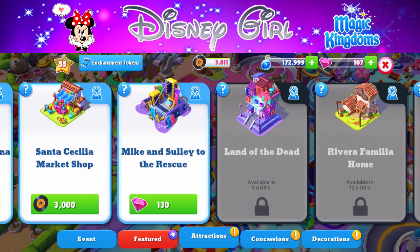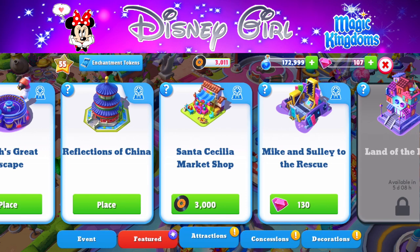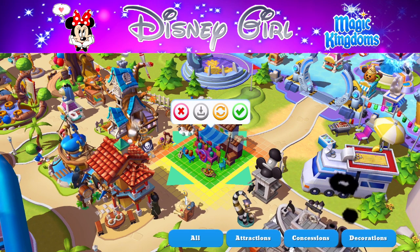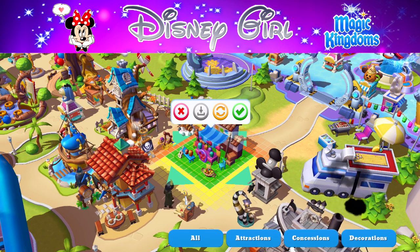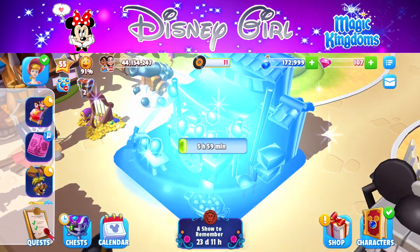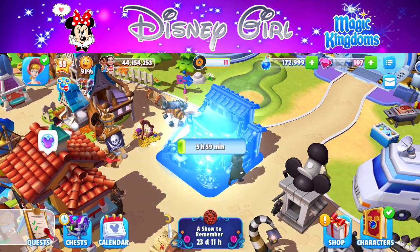Hey guys, welcome back to another Disney's Magic Kingdoms game video. Today I'm going to be starting off by building the Santa Cecilia market shop, which is 3,000 event currency. Make sure you guys are saving up for this one. I'll be giving you some tips on how to save up for event currency as well as magic a little bit later in the video.